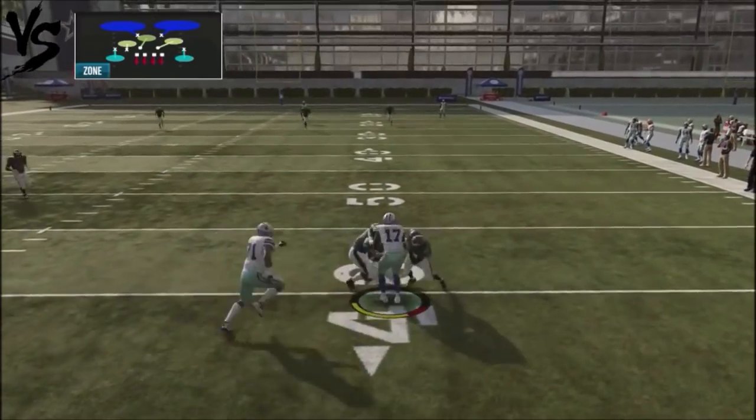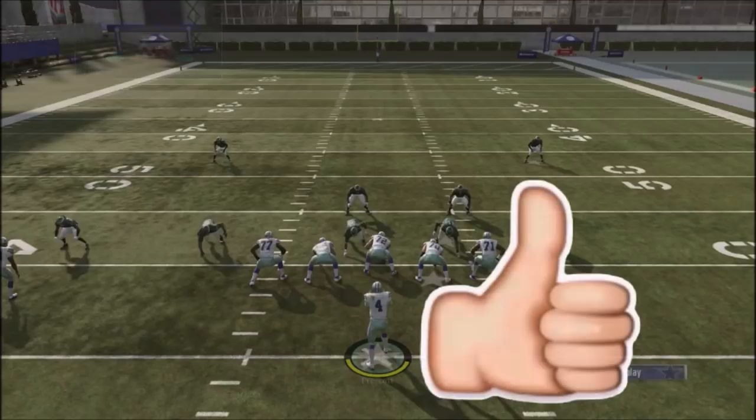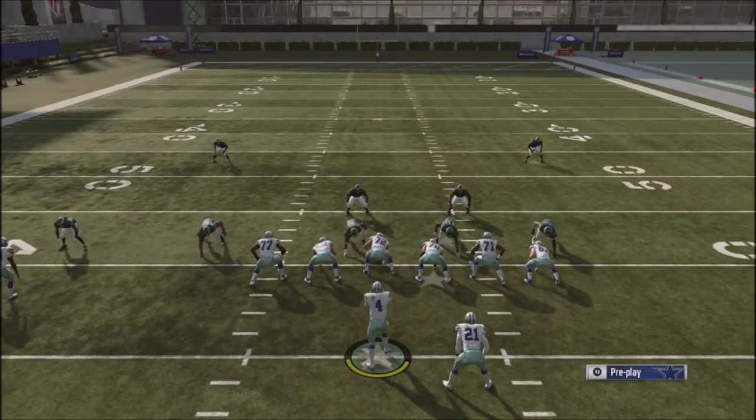Once again, to my subscribers, thanks a lot for your support. If you do like these tips, make sure you smash that like button. I'll be rolling out a full offensive scheme out of the Dallas Cowboys doubles — running about four or five formations with a whole breakdown so you can jump into different plays, running plays, passing plays to attack your opponent all over the field. Thank you for your support and until next time.